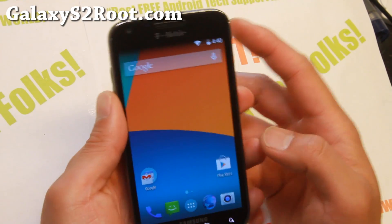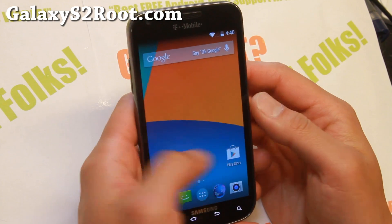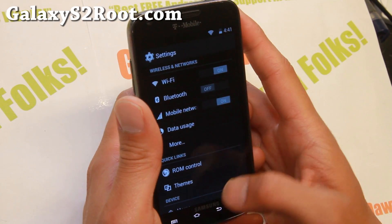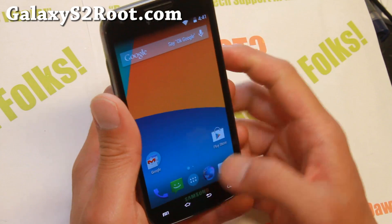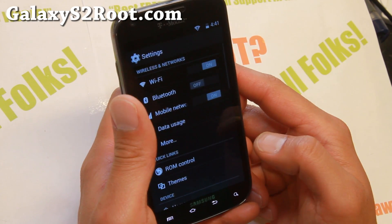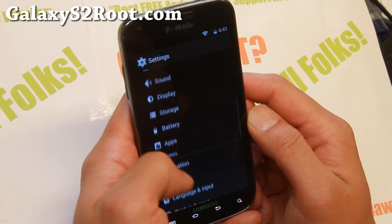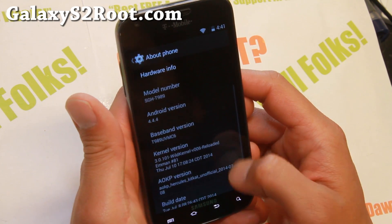Hi folks, I'm from GalaxyS2Root.com for this week's T-Mobile Galaxy S2 ROM of the Week. Do check out AOKP ROM. The latest version ships with Android 4.4.4. It is very nice and zippy and this is one of my go-to ROMs. If you're having trouble with any features on other AOSP ROMs, definitely give this ROM a go. It is a very solid performer and I really love this ROM.